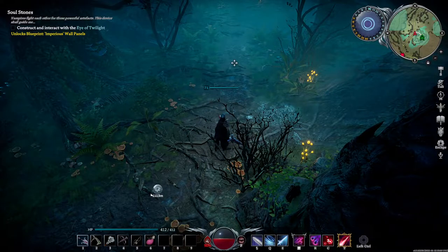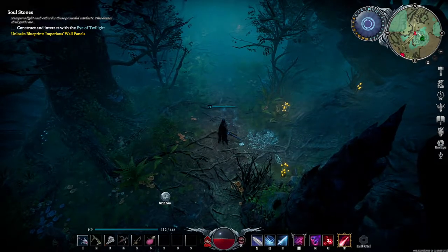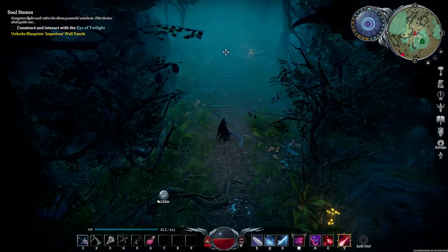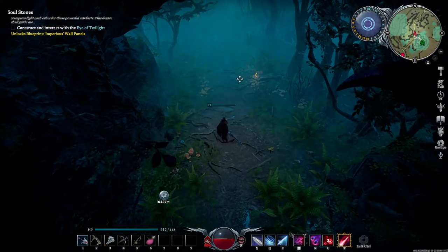Hello everyone and welcome back. Today we're talking about invisible werewolves. If you can see that moving haze right there, that is an invisible werewolf.